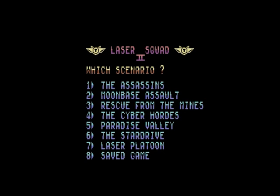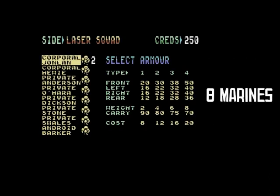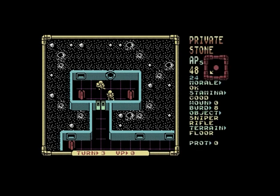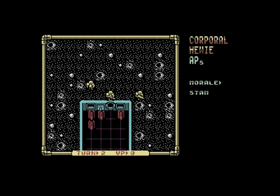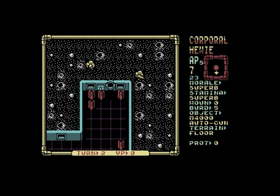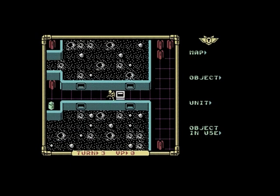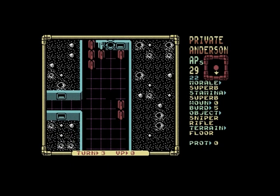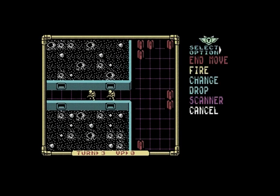Let's look at the rest of the missions. There are seven in total. Mission two is Moonbase Assault: the Omni Corporation's Moonbase on Arid 6 holds security information on the 30 billion population of Galaxy Sector 9. A small band of rebels has penetrated the moon's outer defenses to attack the moonbase. Victory requires destroying enough data banks — worth 5 victory points each — and analyzers, worth 2 points, to reach 100 victory points.